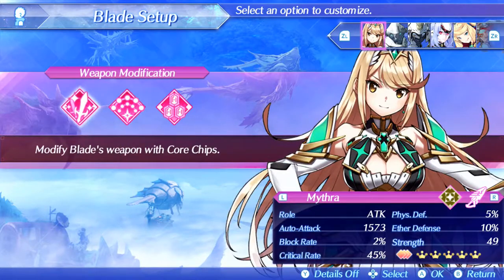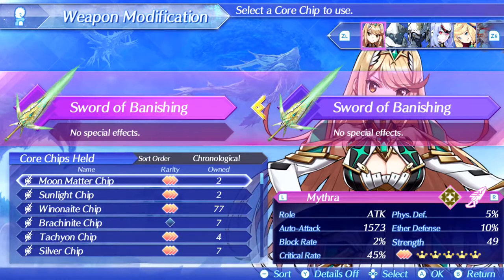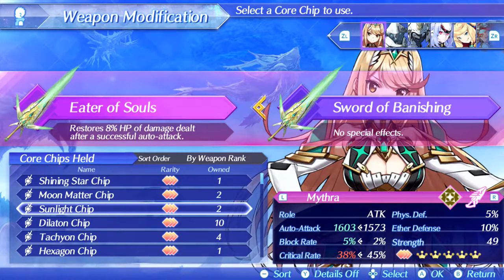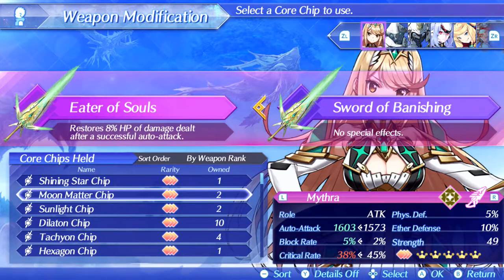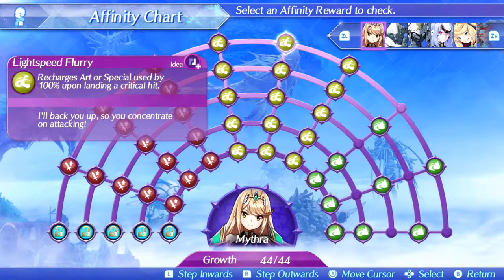For Mythra we have S-Plus Thrust and a Moon Matter core chip, which gives us 45% critical rate and a nice 1573 auto attack — one of the highest you can get. Other options are Sunlight Dilaton or Tachyon, but those don't have as high a crit rate, and we really want to keep Lightspeed Flurry going.